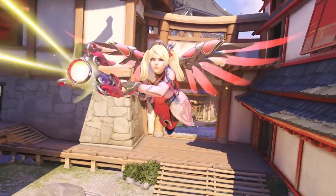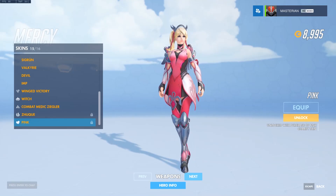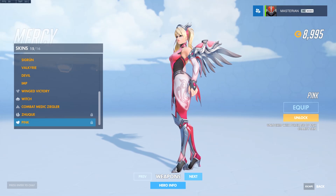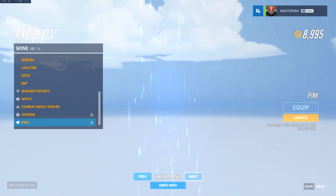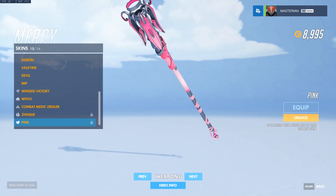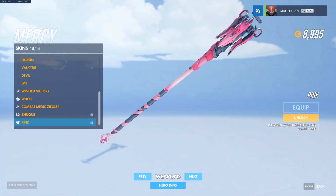So let's jump right on in. The first and biggest new item with this charity event is the Pink Mercy skin. I was amazed to see that it's not just a recolor of her default skin, but is in fact an entirely new look. Even her Caduceus staff has been redesigned to feature pink ribbons on it, and all around this skin looks pretty cool.